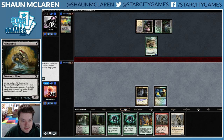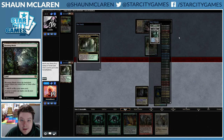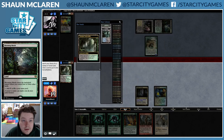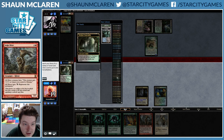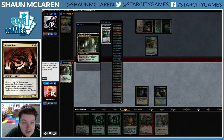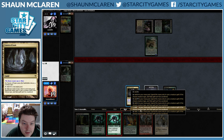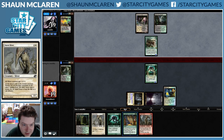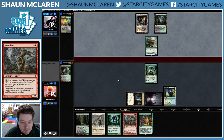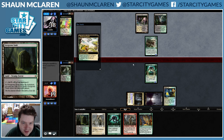It was never going to be a particularly realistic jig for very long. We have 4 mana, and we basically have access to most things we need just because we have Cavern of Souls. So I think we can just get a Swamp here and play our Predatory Sliver, and then just overrun him with Slivers.